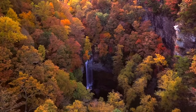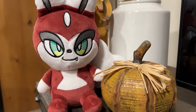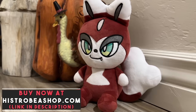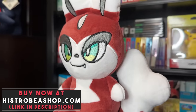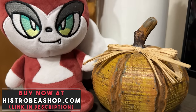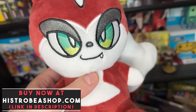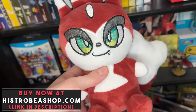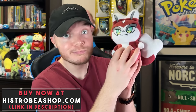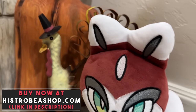Fall is officially in the air, and so is Fulkachi. My new mascot Fulkachi from my Histrobie Chronicles game is now a plush you can grab for yourself right now at HistrobieShop.com. Lots of people have picked him up already, and you won't want to miss out because he is cute, squishy, and super soft. He's perfect for cuddling up on a chilly fall day or putting on display in your game room, and every purchase supports the channel immensely. Pick one up today while they're still available at HistrobieShop.com — link in the description — and make your fall season infinitely cuter and cozier.